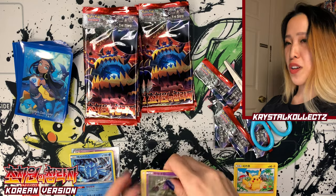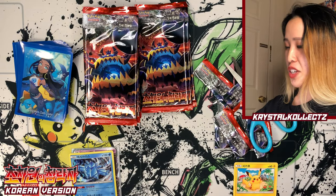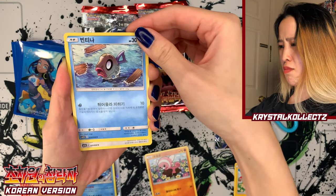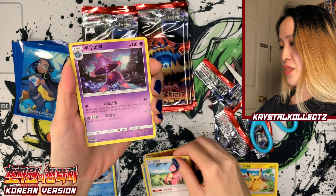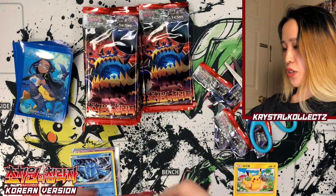I feel like a lot of these artworks in Sun and Moon sets are very underrated. That's also why I like to open them on my channel so you guys can appreciate the really nice artwork. We have Stufful — that's the name of the little cute panda — Feebas looking very afraid, Miltank chilling, and a very ravaged field.